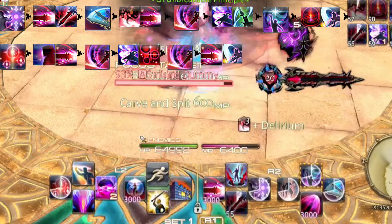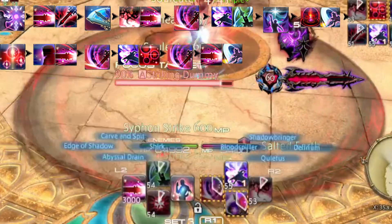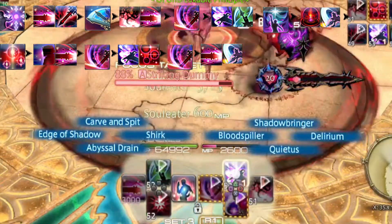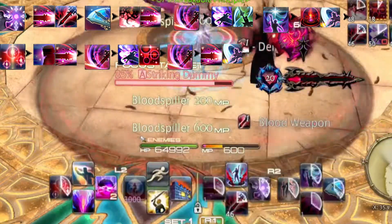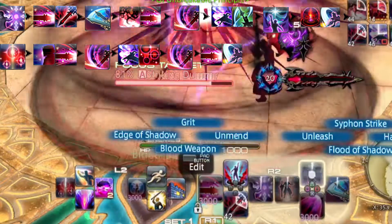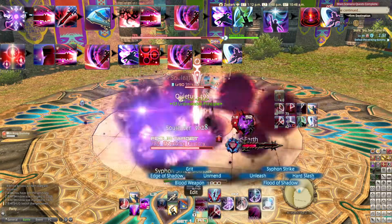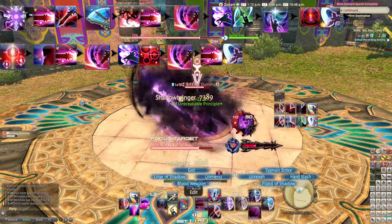The idea here is to use your abilities on cooldown while pooling your major resources for party buff windows, making sure not to overcap on your two primary resources: Blood Gauge and MP. Of course, the opener isn't everything — once the initial burst is done, you have to know how to keep things rolling with your rotation.